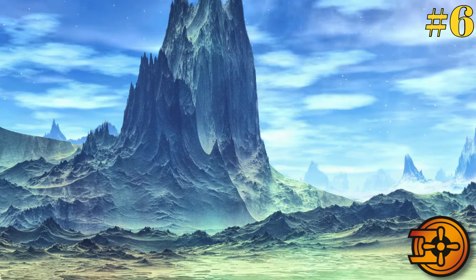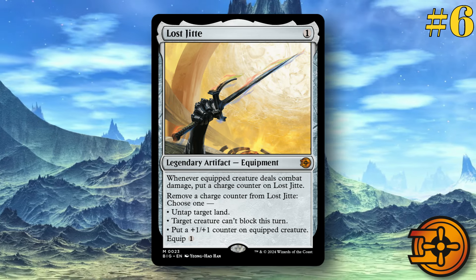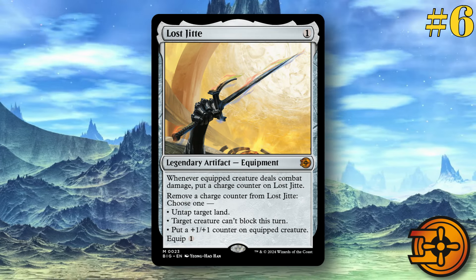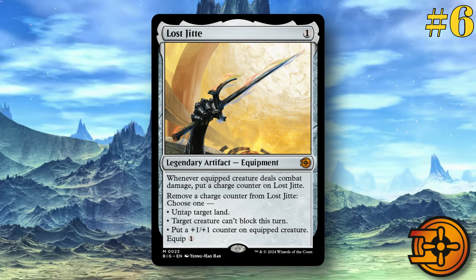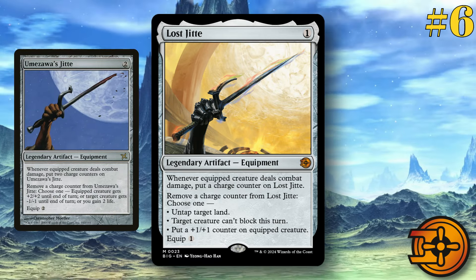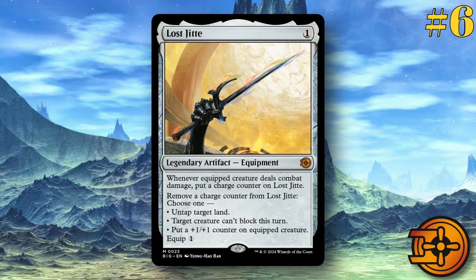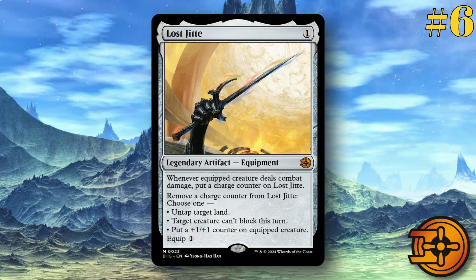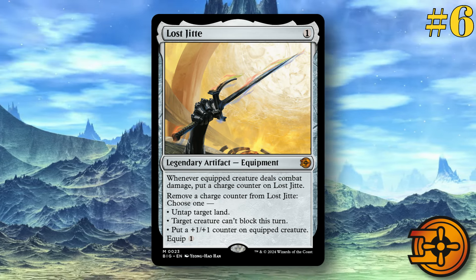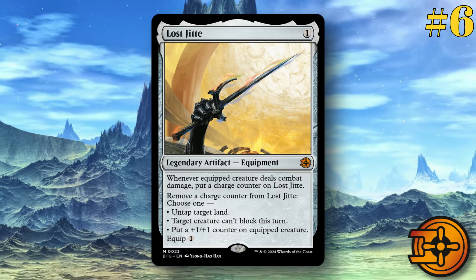Number six, Lost Jeet. This is a one-drop legendary artifact equipment. Whenever an equipped creature deals combat damage, put a charge counter on Lost Jeet. Remove a charge counter, then choose one: untap target land, target creature can't block this turn, or put a +1/+1 counter on equipped creature. It does have Equip 1. There's a lot of things you can do here — being able to shut off things from blocking, putting extra counters on stuff, and untapping target lands. Its strongest element is definitely going to be shutting off blocking if you have ways to accumulate counters and want to make sure your stuff gets through. Overall a really solid card and I am excited to see what type of application it will have.